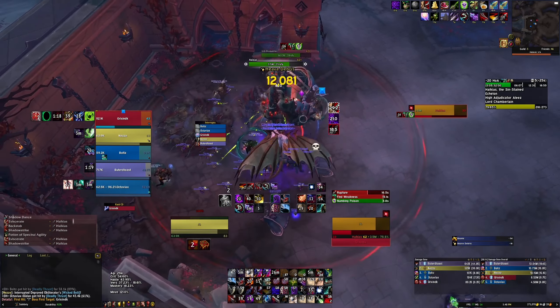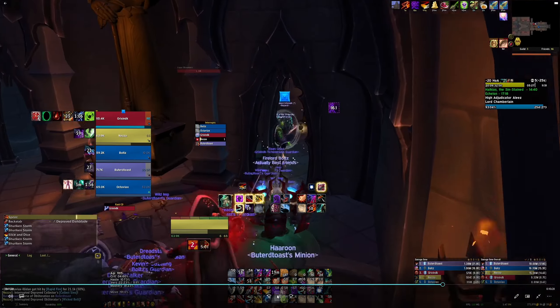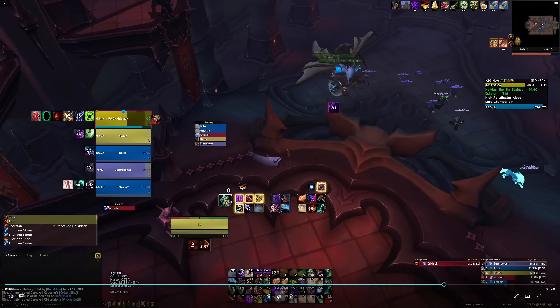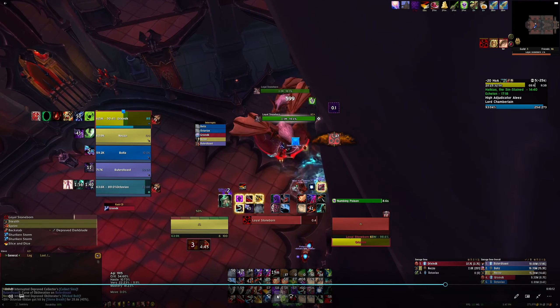There are five mobs here. I'm way over capped on Shadow Dance charges. That was pretty bad — I did a really bad job this pull. I had no cooldowns going in except for Dance and Cymbals, and then I got Flag late enough that I decided not to press it. On top of that, this is the second time now that I've been capped on Shadow Dance charges. I need to be pressing Shadow Dance when I'm at two charges, even if the pull's about to die — that's just damage left on the table.